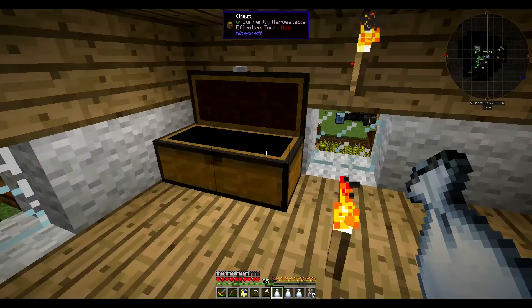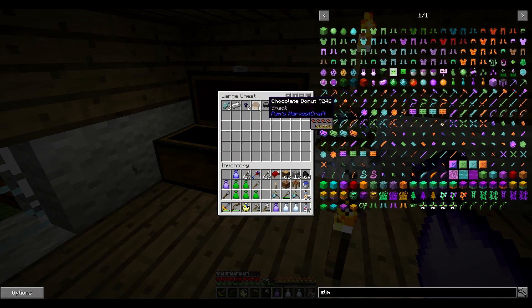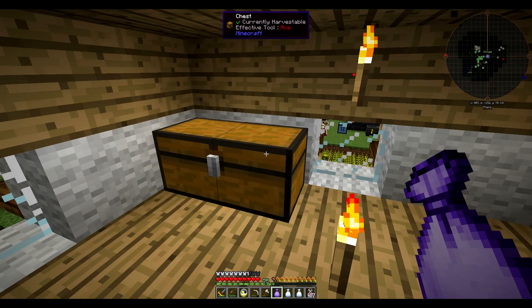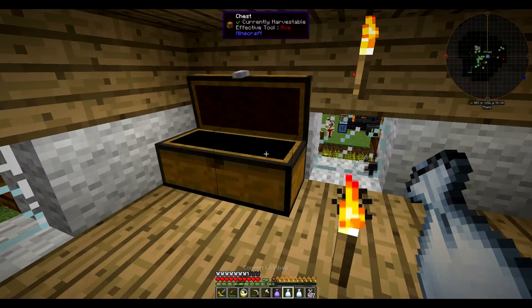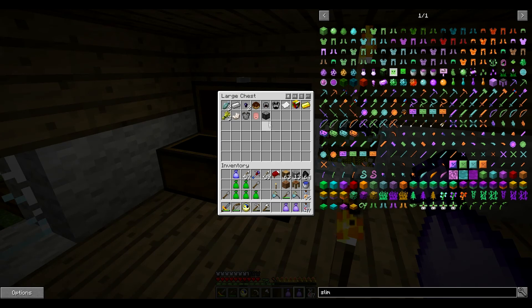Now I know you can click on them like this. Chocolate donut, iron and fish. I want to do all the commons first. Compressed cobblestone, furnace. That's not bad.